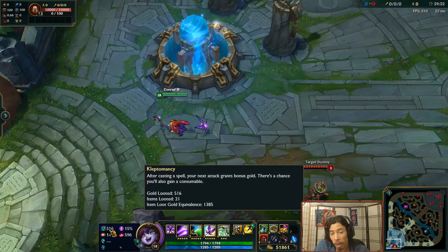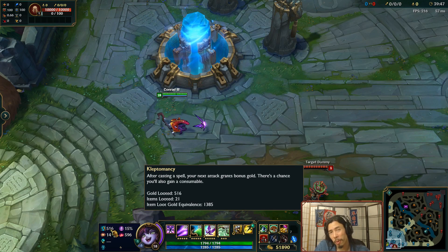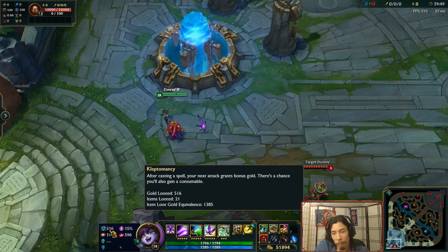First, let's start off with Kleptomancy. This is a keystone rune in the Inspiration tree. So you have to take Inspiration as your primary tree and then you're allowed to select this thing. So let's just read it off: after casting a spell, your next attack grants bonus gold — it grants 5 gold.